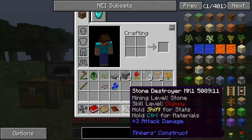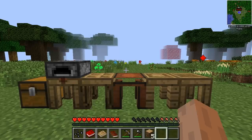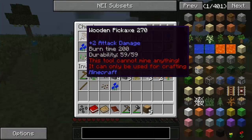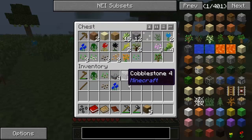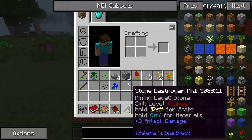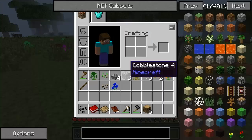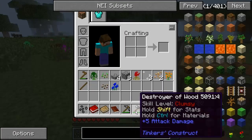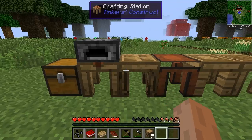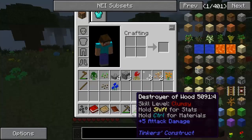At the start I didn't like it. I didn't like the fact that you had to get flint to get a pickaxe going — you couldn't make a wooden pickaxe and use it for mining. However, I went ahead and got myself some gravel, and three pieces of gravel makes one piece of flint. So I've got myself a Stone Destroyer Mark 1 and the Destroyer of Wood. With Iguana Tweaks, you can actually change the heads and different parts of your pickaxe as you go along, so you can keep the upgrades that you get.